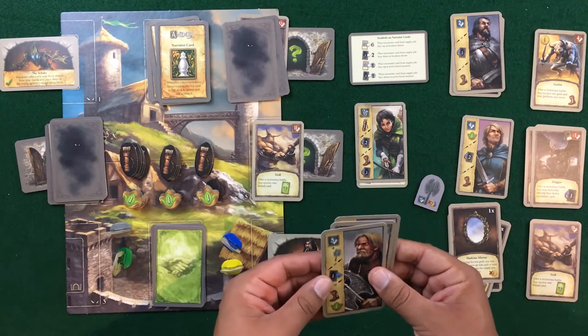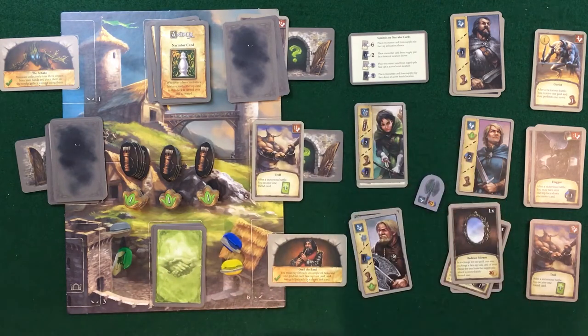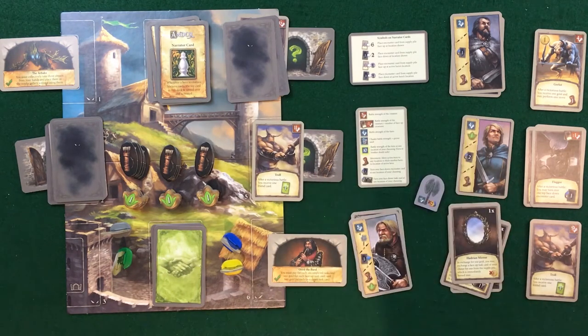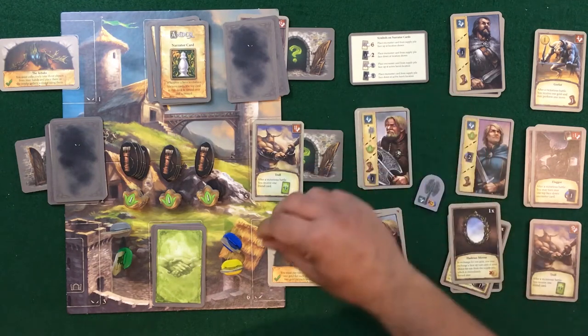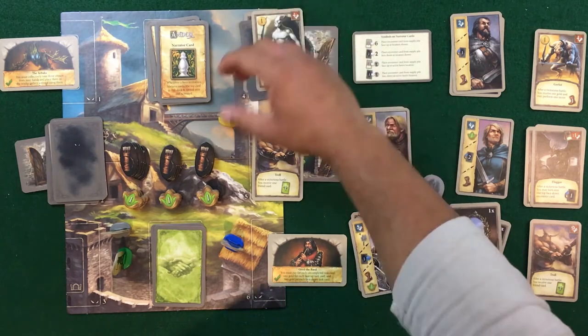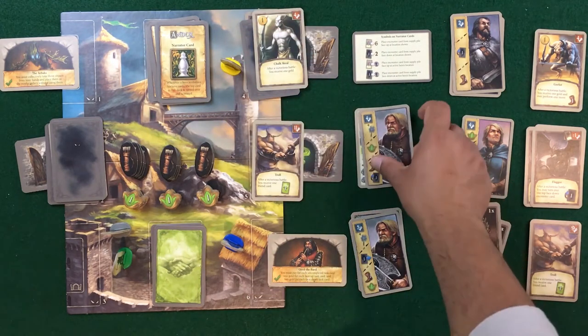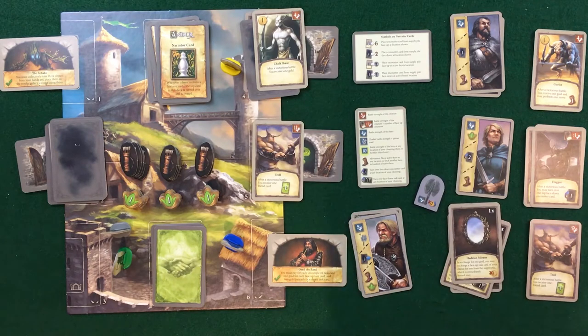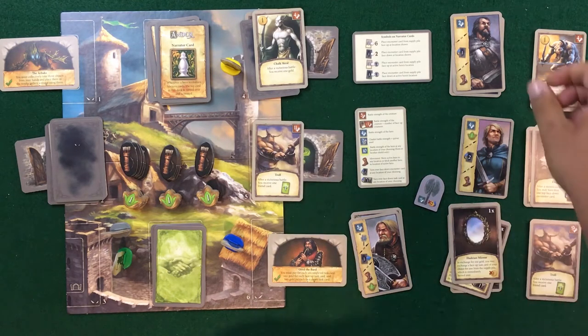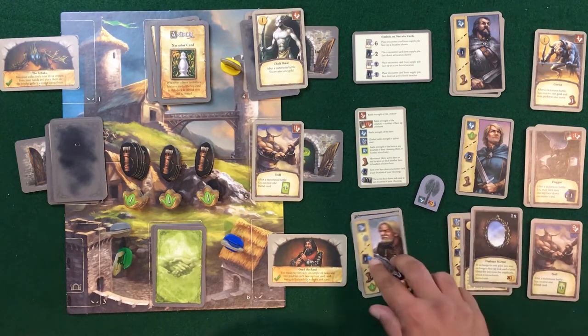It's Cram's turn and without too many great choices, we stick to a strong attack. Cram plays his card to move one and reveal one — we get a fairly weak scroll. Each character has now played two cards and we haven't had to do a group battle yet, so things are going very well.